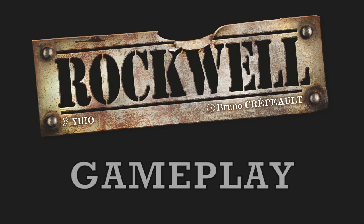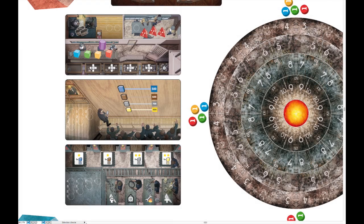Greetings everyone! Here is a brief explanation of Rockwell's gameplay. Each player is the president of a mining company, and dispatches his two vice presidents and his blue-collar workers in order to undertake different types of actions.